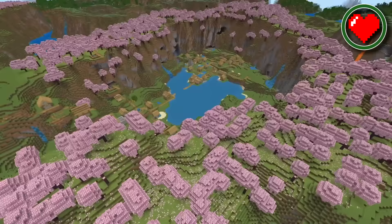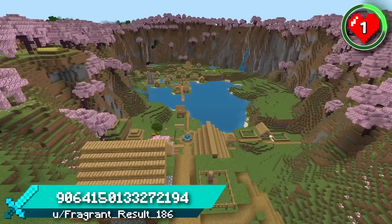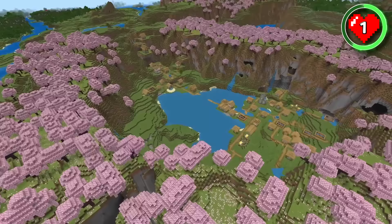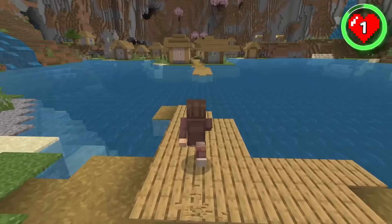The final seed spawns you in a double cherry grove village crater. The odds of finding two villages this close together at spawn are low enough, so to have them inside of a cherry crater separated by a charming lake makes this possibly the best village spawn for Minecraft 1.20. Could you imagine a better village location for the new update? If somehow you can, let us know and we'll find it.